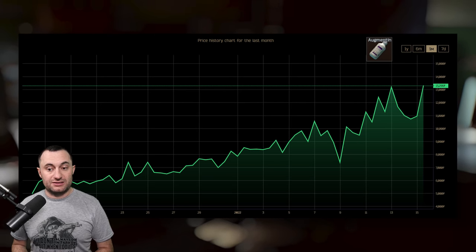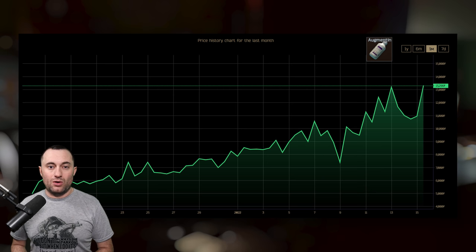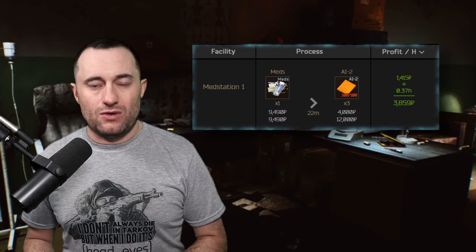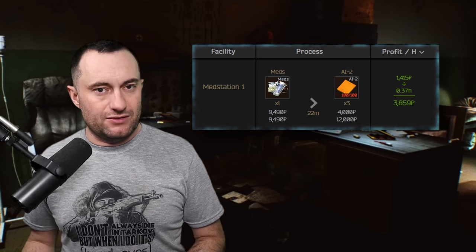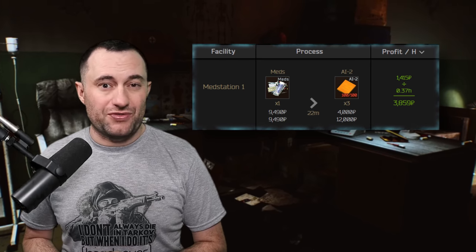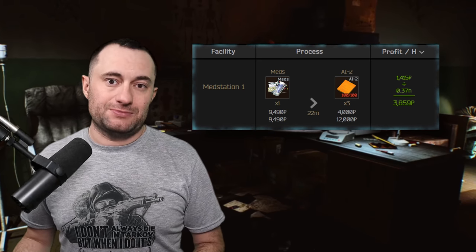You're going to make more money with pile of meds as augmentant gets more expensive, because pile of meds chases sugar and then augmentant chases pile of meds. Push for 12.5 or 13.5k — just get whatever you can out of them. If you only have level one med station, you can still make money with AI2s — only about 6k an hour or 2k per craft — but buying pile of meds for 8–10k and selling AI2s for at least 4k will turn a small profit and level up your crafting and hideout management.